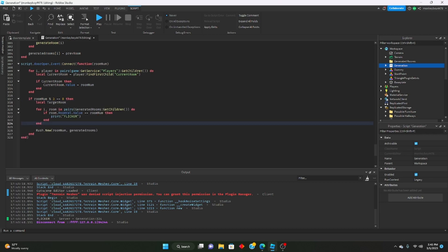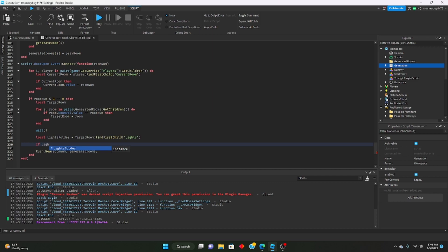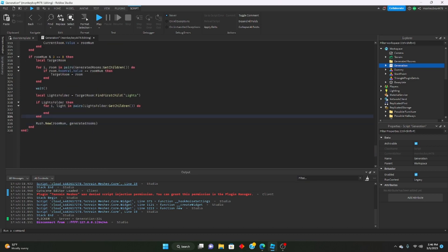We'll say local targetRoom, set it equal to room, and then say local lightsFolder. We'll throw in a quick little wait right here, then say lightsFolder equals targetRoom:FindFirstChild('Lights') — so we're getting that lights folder. Then we'll say if lightsFolder then for i, light in pairs lightsFolder:GetChildren() do. We'll give the player three seconds until Rush comes after the lights flicker to hide.